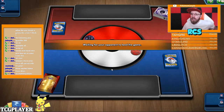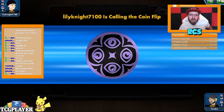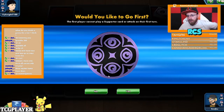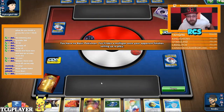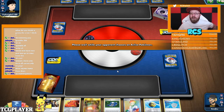With Zacian ADP, you kind of have to rethink the matchups. If you're against Centiskorch, you can't really go first and lead with ADP as your active due to the energy discard. You have to change that strategy. But the amount of energy recovery this deck brings is huge.